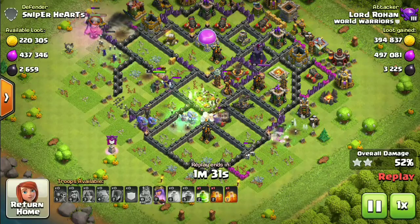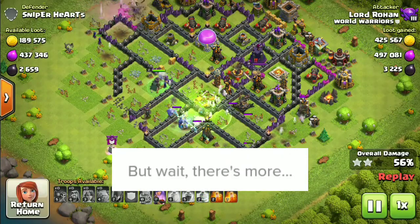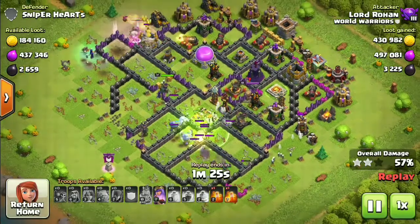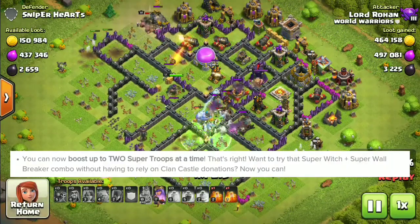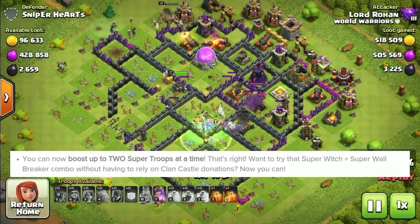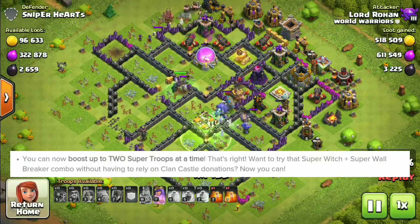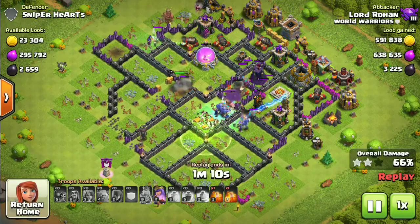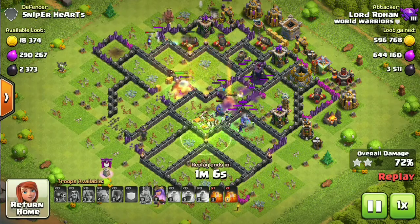Every super troop will cost 25,000 — there is no cost difference between them. But wait, there's more: now you can also boost two super troops at the same time, which is obviously going to be the best change ever. So now you can take super wall breakers and combine them with another super troop and smash bases, or use whatever combination you would like.